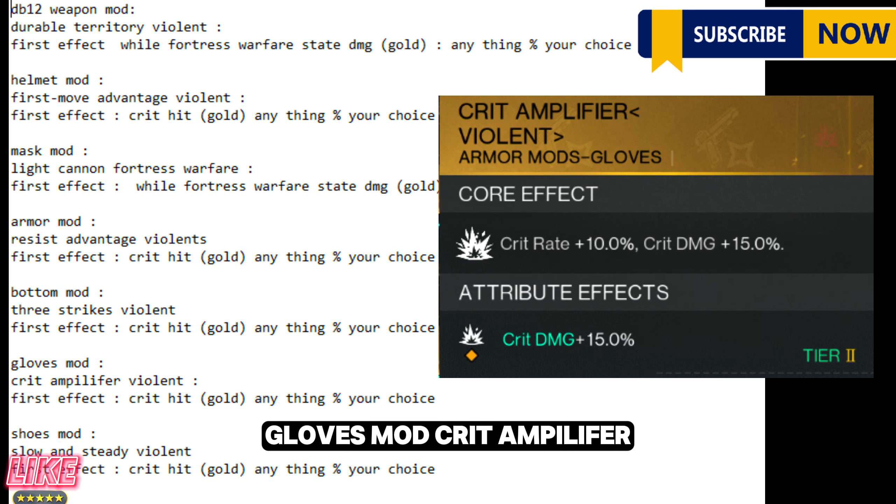Gloves mod: Crit Amplifier Violent. First effect: crit hit, gold — anything percent, your choice.